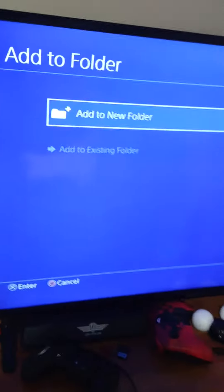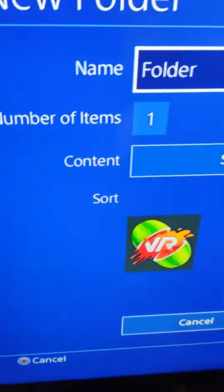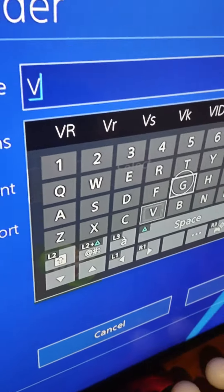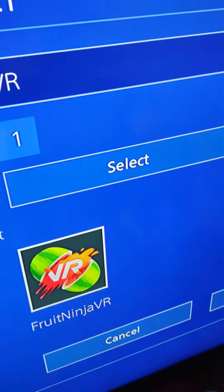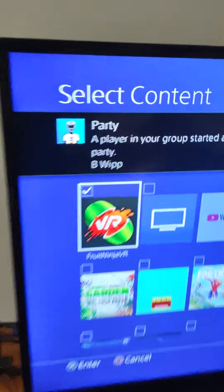Add to folder, and then perfect — this screen is going to pop up. You're going to press 'Add New Folder,' and then we're just going to call it 'VR.' It's a little bit hard to type. VR — perfect. Now we can press select.